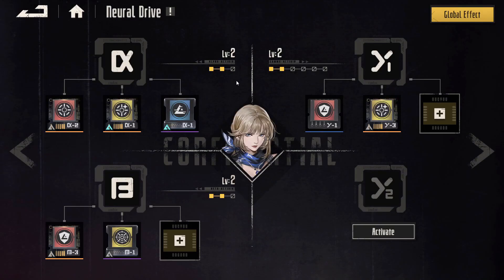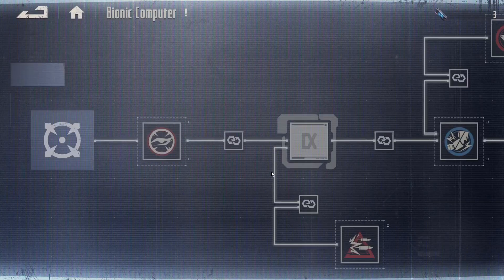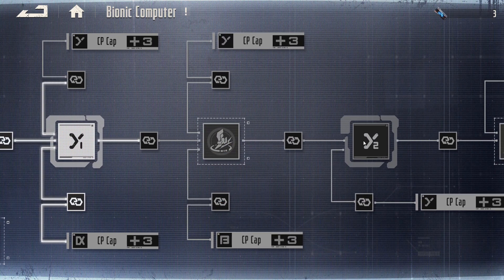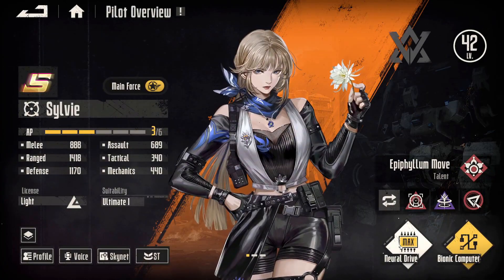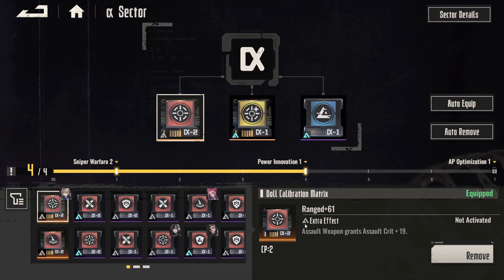Early game, you're not going to have access to more than 4 points. If you want to get the bonuses early on, make sure you're able to put 4 CP so you can get the extra bonuses for each module that you unlock. These are the modules right here — here's another module — and they all come with different abilities. Some of these grant really massive bonuses, so it's very wise to put in these CP points. These chips also grant bonuses; for example, they give you range, and the extra effect — assault weapon — grants assault crit plus 19.